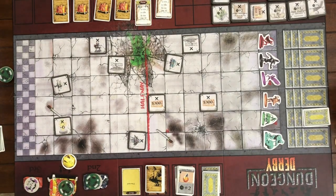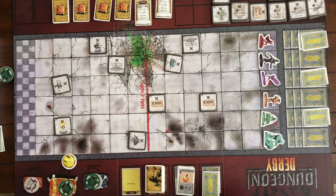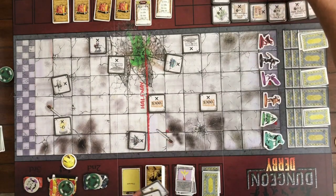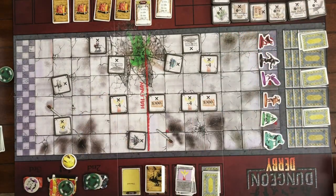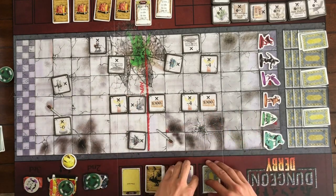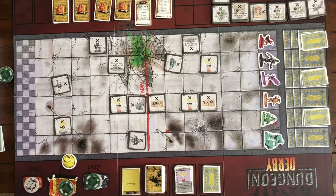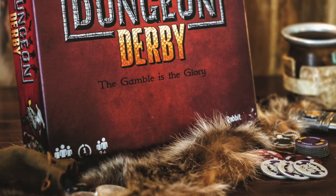Then we start over. Armor and encounter phase: players play armor and fill the dungeon with treasures and traps. Bet. Race. Cast spells. And get paid. Dungeon Derby is super simple — one time through one round and everybody at the table should have a very good understanding of how to play, and the game should really fly after that. Thanks for watching — that is Dungeon Derby's how-to-play video. Watch for us on Kickstarter. Thanks everybody, bye!